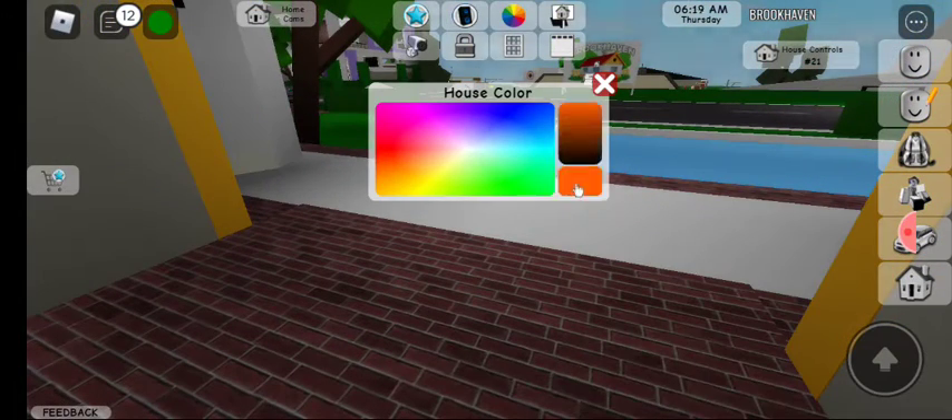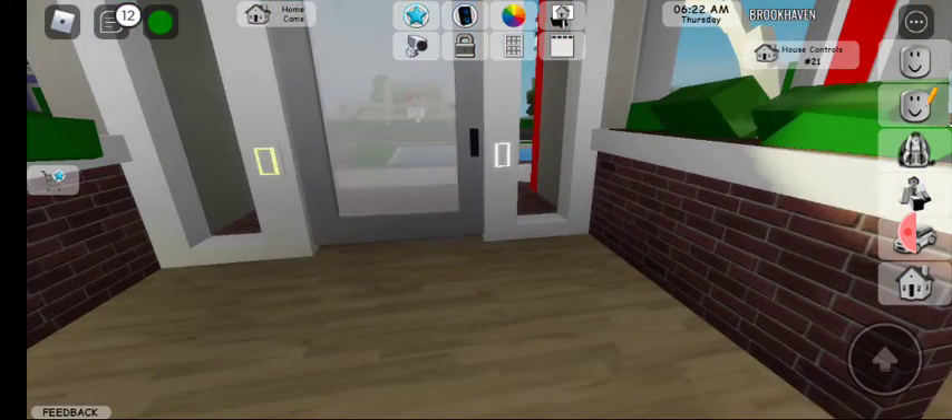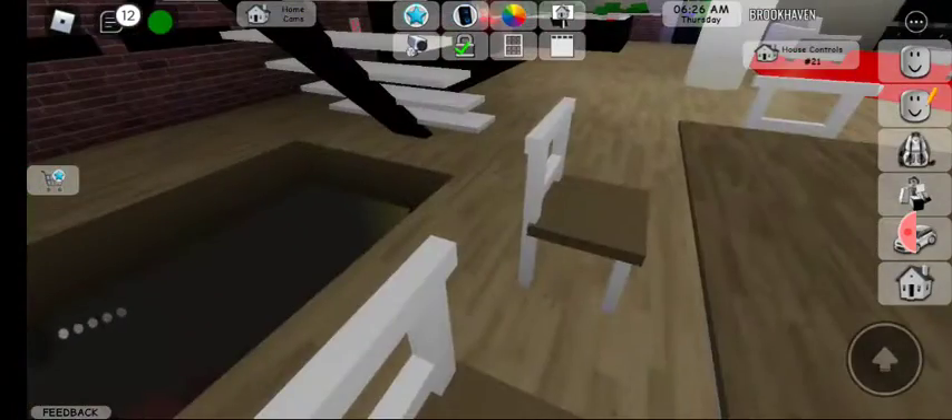The secret bunker is actually what we need to find. So I'm gonna set my house color to red and lock the doors — and this is what you should do.